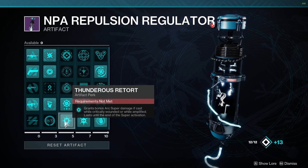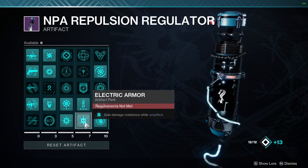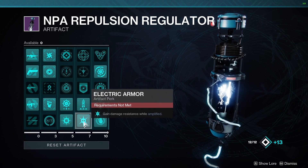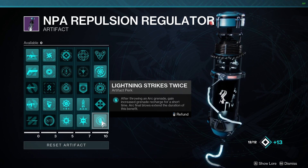Moving on to the artifact. We're going to have Thunder's Retort, which makes our super deal more damage while we are critically low or amplified. Electric Armor gives us increased damage resistance while amplified. And Lightning Strikes Twice allows us to get increased grenade regen when we throw a grenade.